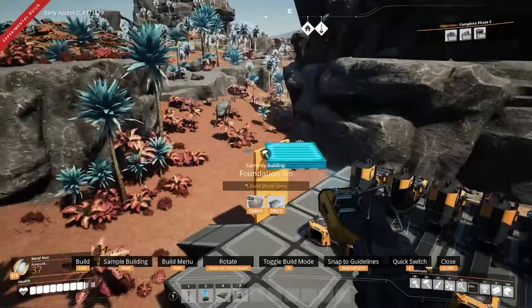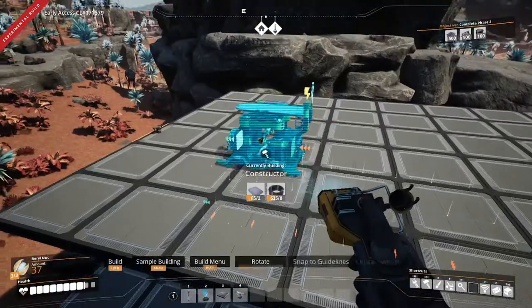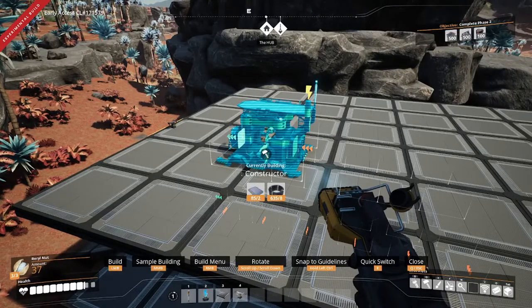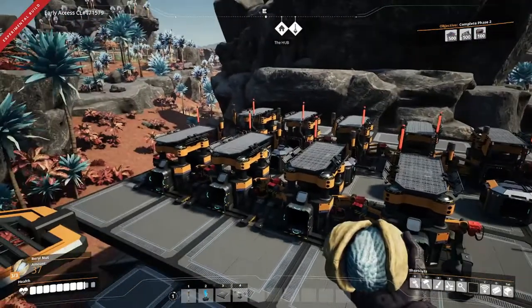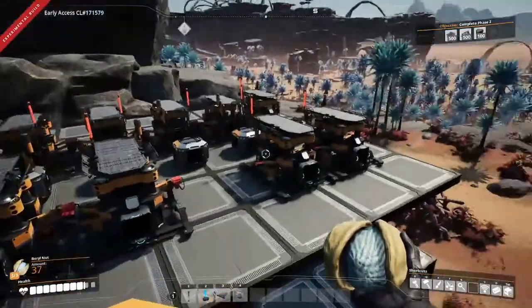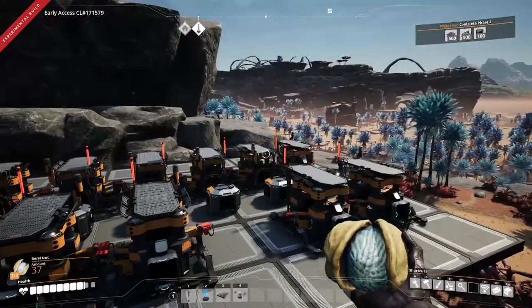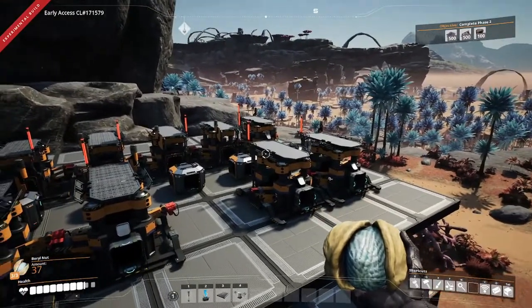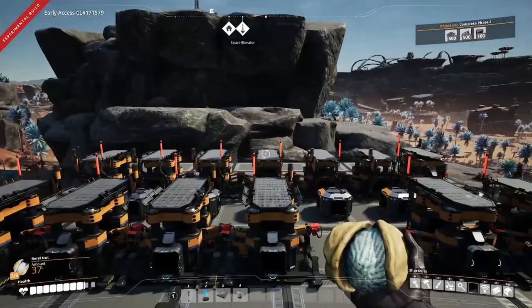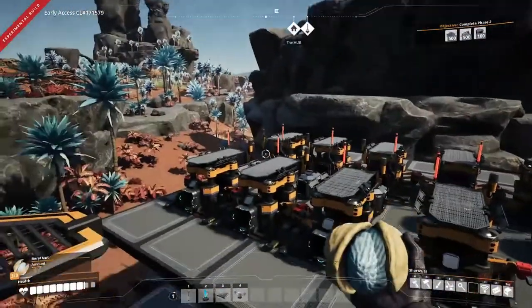The second floor is where we're going to place our constructor layer. This layer is going to be producing iron plates, screws using the cast screw alternate recipe, and iron rods. We're using a center fed belt system. I've got a total of seven constructors on the far side and six constructors on the near side. The last four on the end are going to be for iron rod production, the five on the far side are for iron plates, and the four on the near side are for screws. Let's set up some mergers to get all these belts wired up and set the recipe on each.